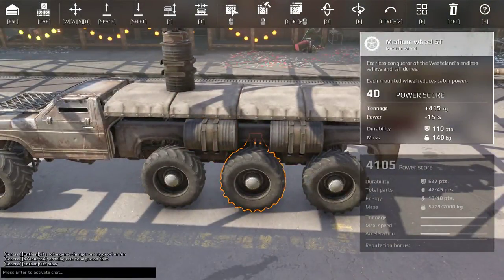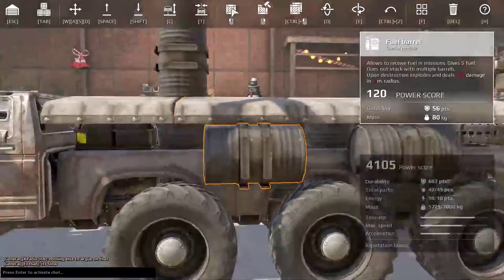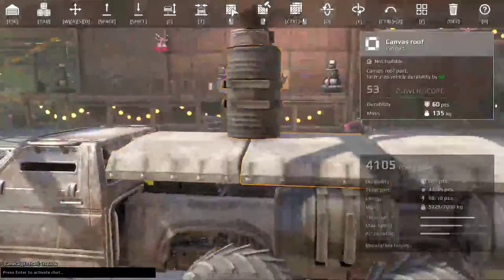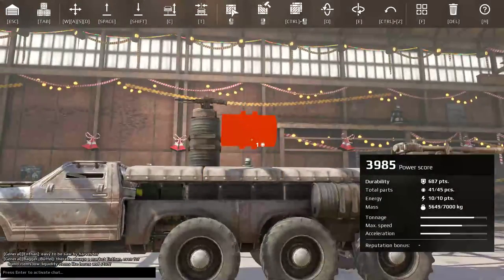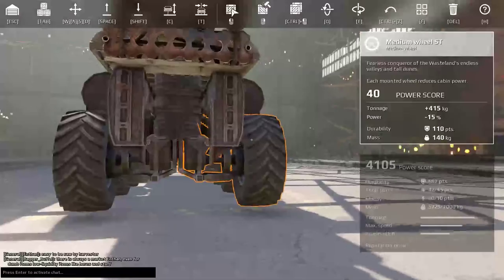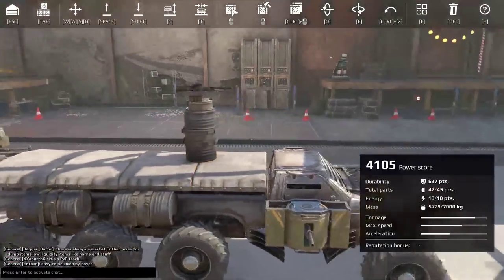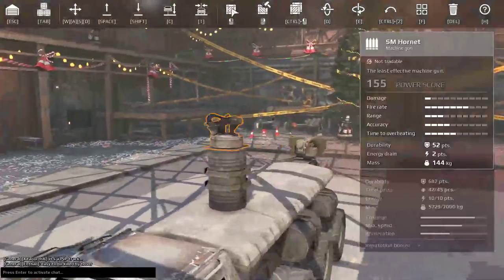Fuel barrel spam is one of the worst things to do. As you can see, I've filled up the entire rear with barrels until I literally ran out of fuel barrels — I didn't have any more. And especially when mounting guns on fuel barrels or just exposing them like this, this is a really big mistake.